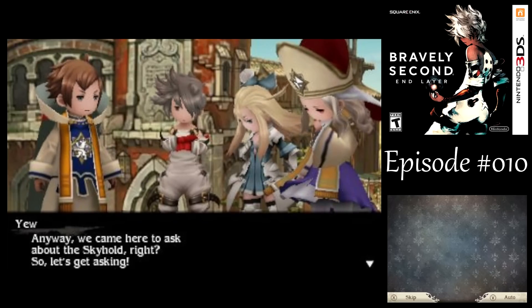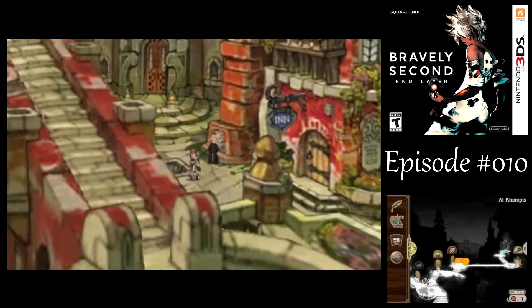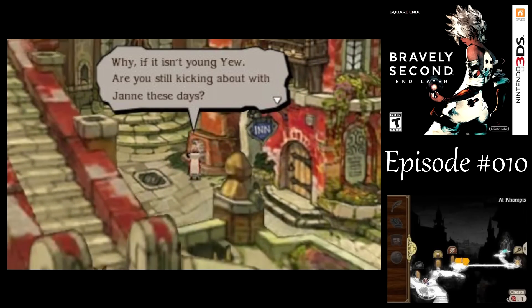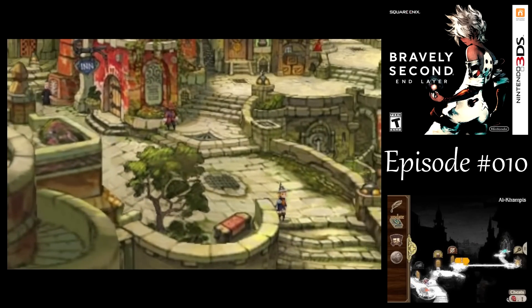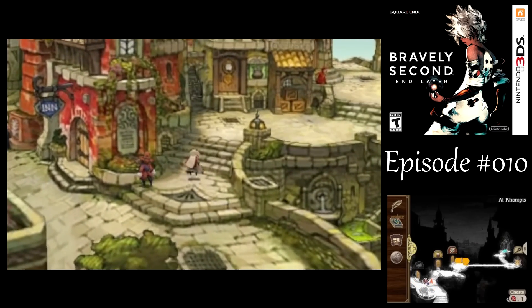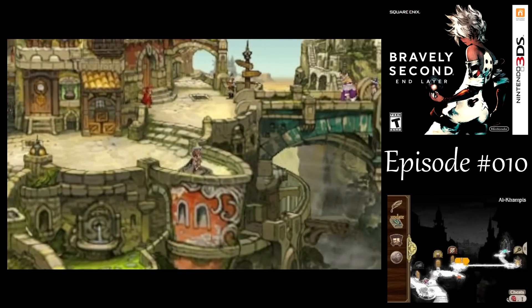'Anyway, we came here to ask about the Skyhold, right? So let's get asking.' 'The plot must go on.' Let's see if we can find anyone else around here. There's no one around there. We do have some equipment shops around here, just like the demo, but they've got different stuff this time around. This guy's just telling you about how weapon types exploit different creature types in this game — unlike the first game, every weapon in this one exploits something.